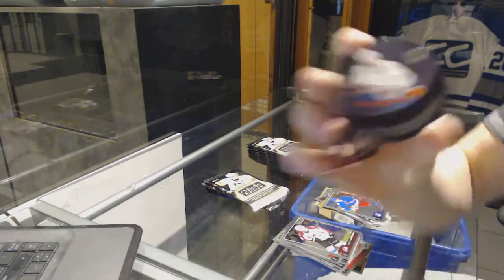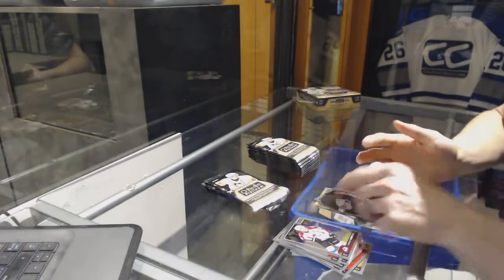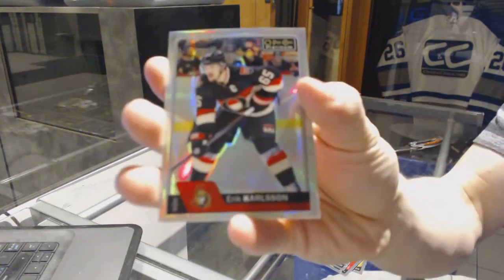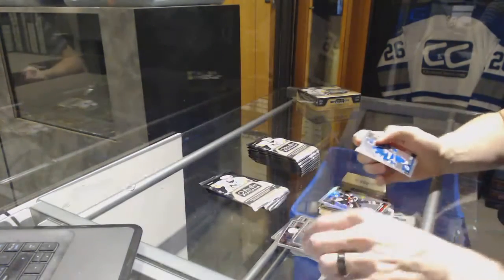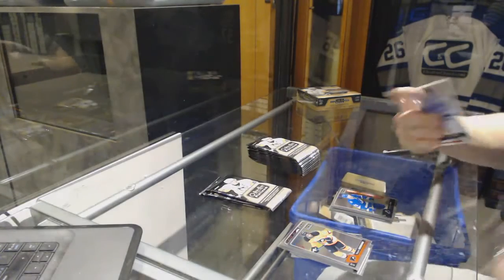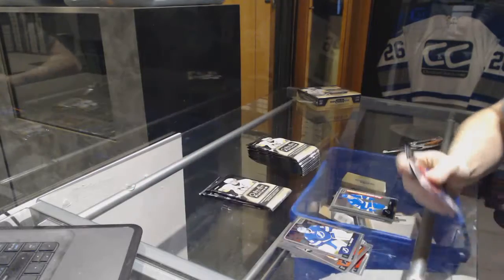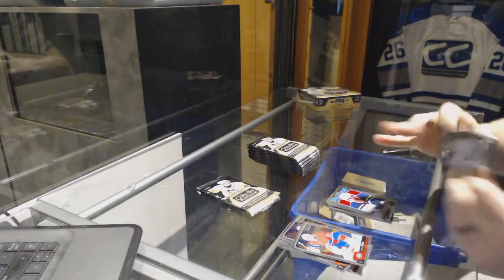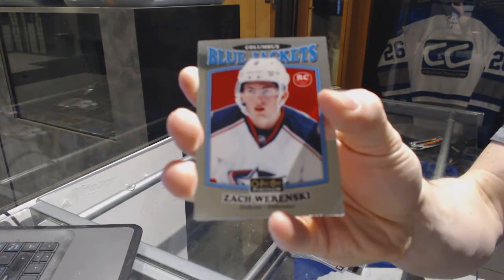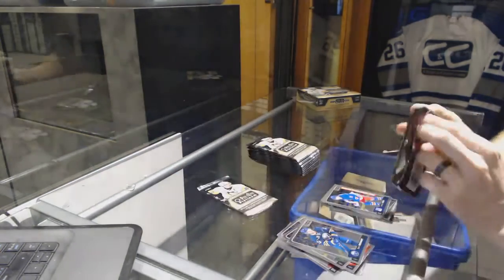We've got a puck personas John Tavares and a marquee rookie Dylan Stone. Rainbow Eric Carlson and a marquee rookie Braden Coyne. We've got a retro Jaden Schwartz, retro rookie Zach Wierenski, and a marquee rookie Jimmy Vesey.